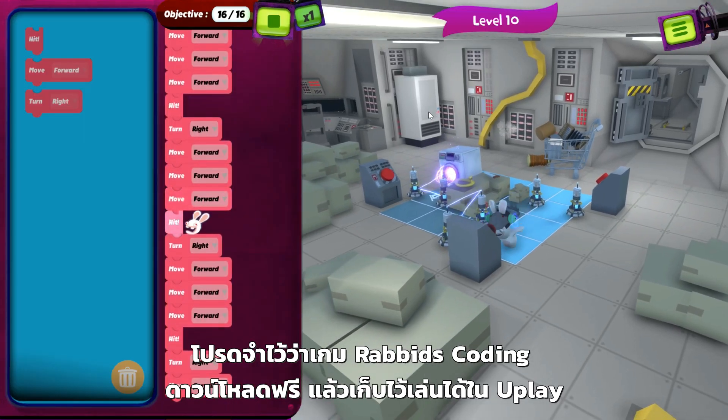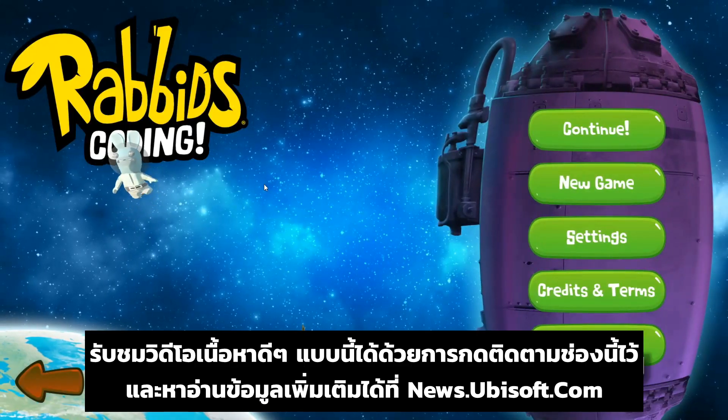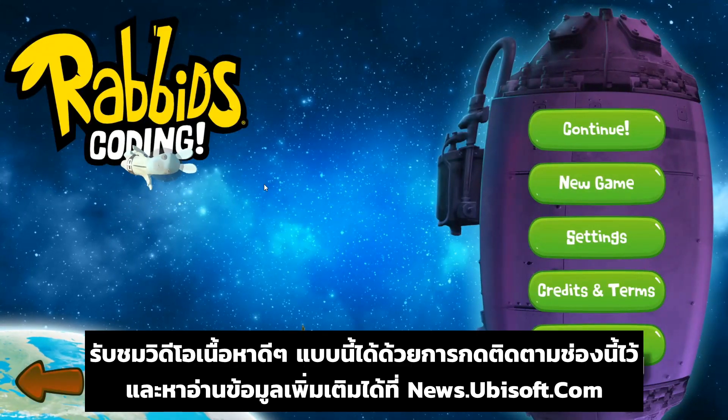Remember, Rabbids Coding is free to download and keep on Uplay. For more videos like this, subscribe to this channel and visit us at news.ubisoft.com.